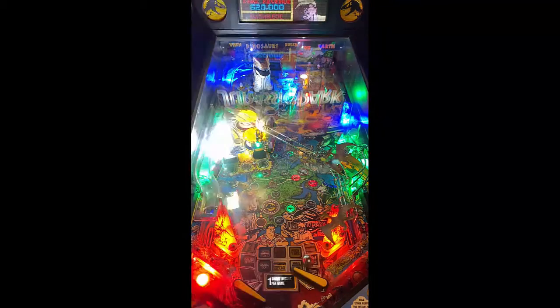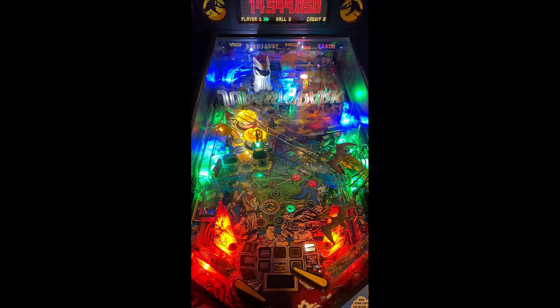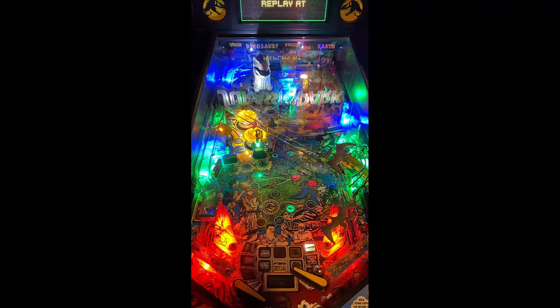I have one smart missile per game lit right now, but also you have your splitter attack, two-ball, raptor rampage, stampede — which is what we're in now. And as you can see from the park, this is very similar to the new Jurassic Park that came out by Stern with the layout of the map. Then you have your mission objectives, which are lit up throughout the map.